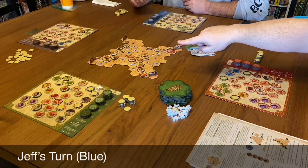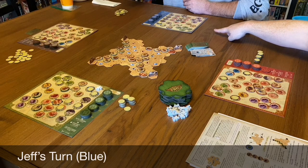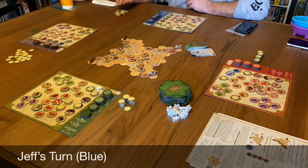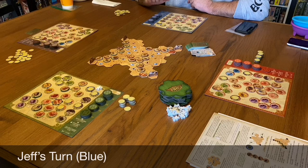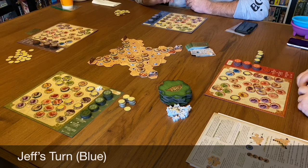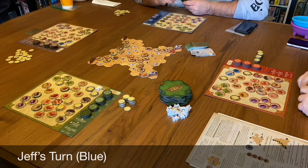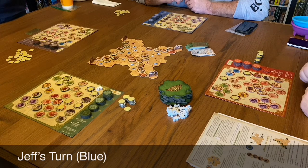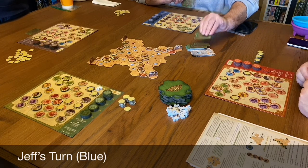The group clarifies a rules issue: since the building came from the player board, it was a construct action, meaning Jefe can't also do a draw action. Jefe realizes he can still cover the space since he has presence there, so the extra resource cost doesn't apply. He doesn't have the correct resources for the specific tile needed, so he draws some resource cards for his remaining actions. Attention turns to Chris to see if he can block Tim's path.